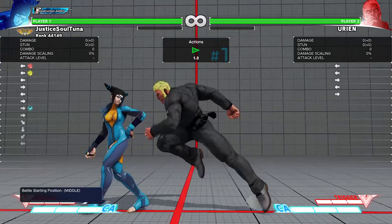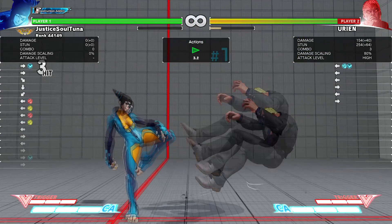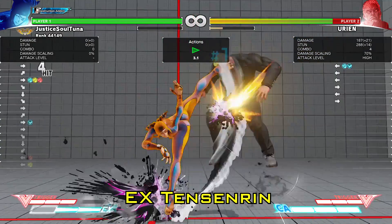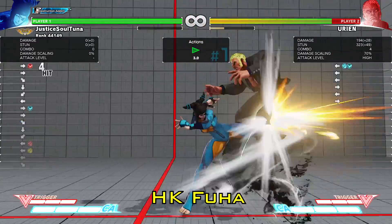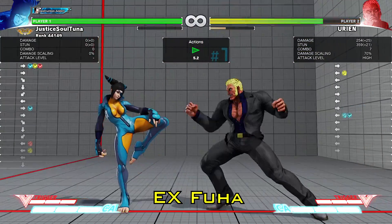If this juggles, you can then choose to do several different enders, depending on where you are on the screen or what fits. You can do: LP Ten Senren, EX Ten Senren, Heavy Kick Ryo Donsatsu, Heavy Kick Fua if you have it, or EX Fua, which is the best follow-up for corner carry especially.